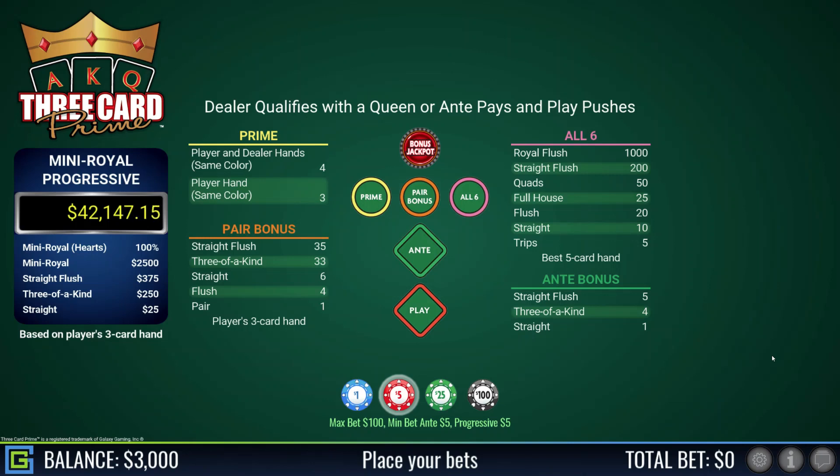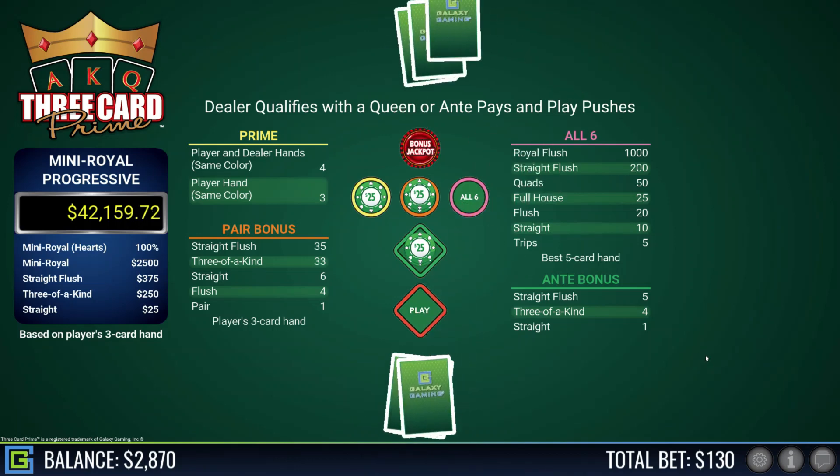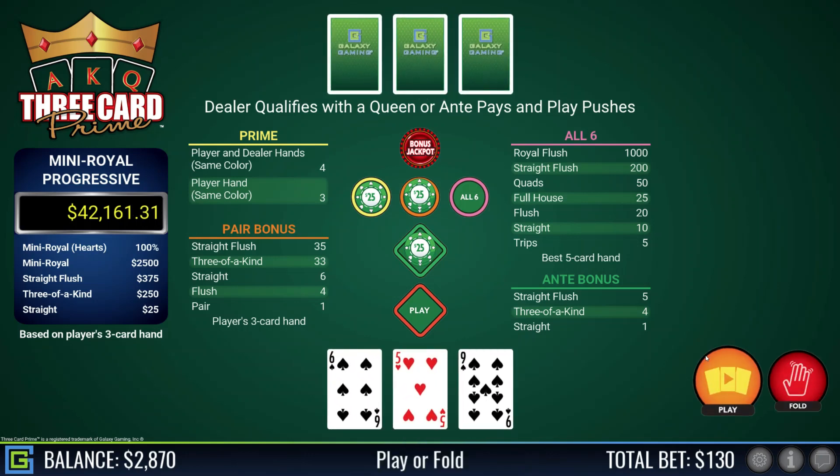Hi folks, today we're going to play some Three Card Prime. This is basically Three Card Poker with an extra prime bet. The prime bet is a side bet that all your cards are the same color — pays three to one. If your cards and the dealer's cards are all the same color, it pays four to one. We're starting with a buy-in of $300, and I'm also going to play the mini royal progressive. If you get a mini royal straight flush, you win the progressive, which is $42,000 at the moment. We're betting $50, $50, and $25 on the prime.